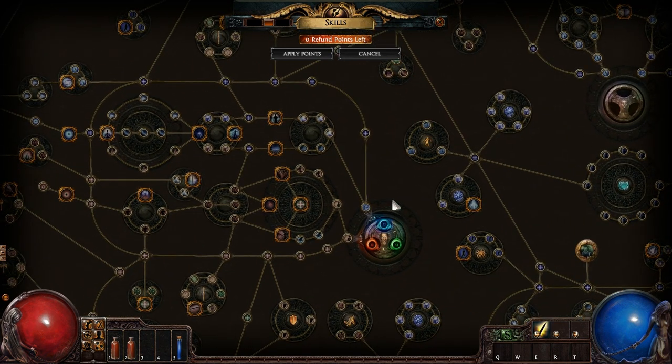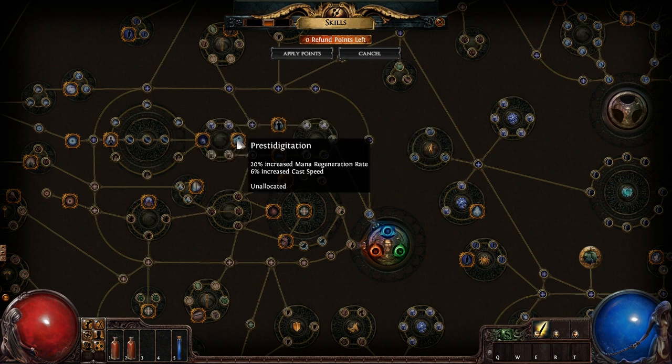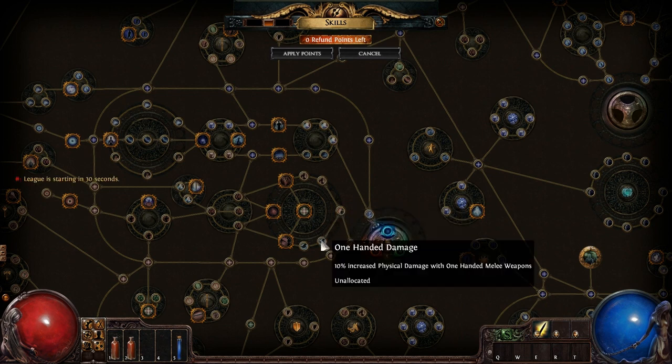He's a strength-intelligence hybrid character, so you can go for some mana nodes and some elemental damage stuff. He gets a lot of early access mana nodes. Of course he's not going to be as good as the Witch at mana and spellcasting, but he's got a lot of great stuff for that. Or he could do melee, which is usually spellcasting melee, which is actually kind of interesting.